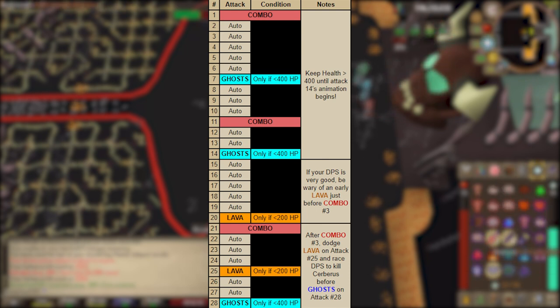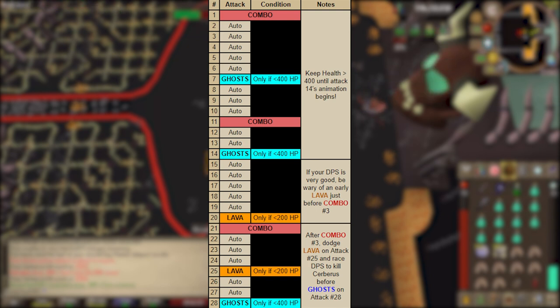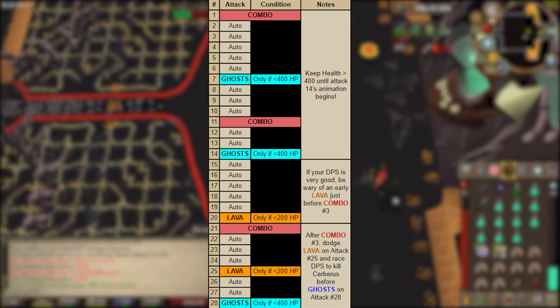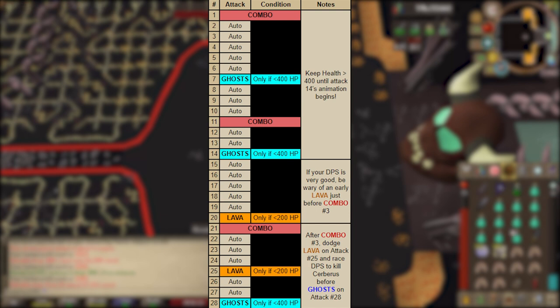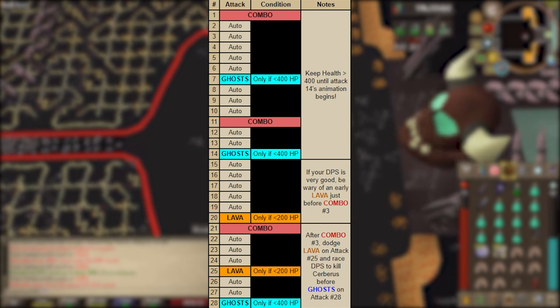The order of attacks from Cerberus can be found on the Old School Wiki under the Cerberus strategy guide page. The first attack is always a combination attack, always in the order: magic, ranged, melee — so you can quickly flick those prayers to prevent all damage. Another combo attack occurs every 10 attacks, so attacks 1, 11, 21, etc. Everything else is an auto attack.